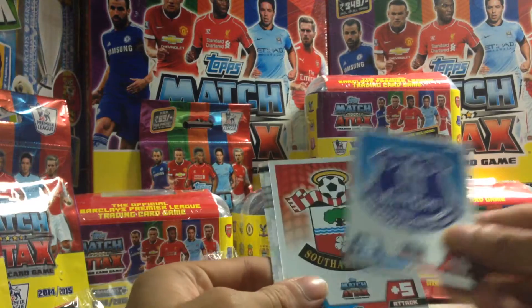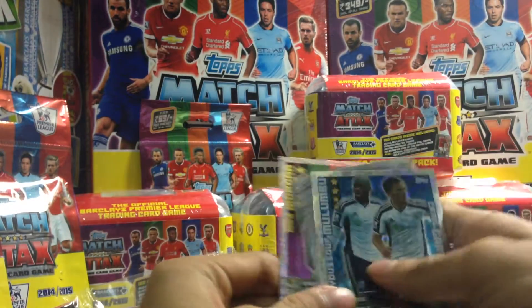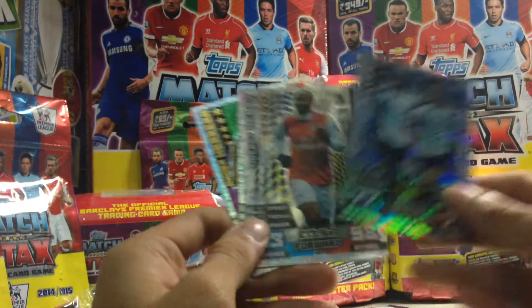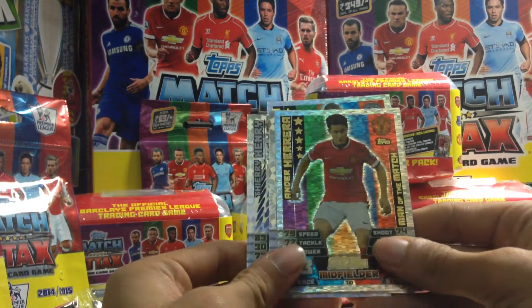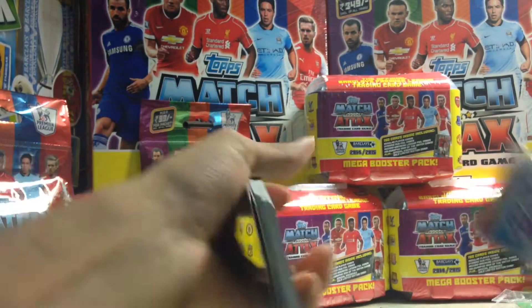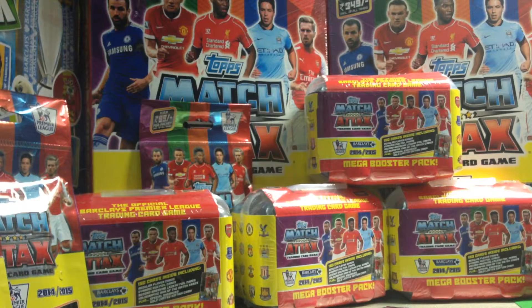We've got the Everton and the Southampton club badge, which is absolutely amazing - this helps me complete my collection, so that's fantastic. We've got Mulumbu and Gardner for the midfield duo, we've got Andre record breaker, we have Wes Morgan for Leicester, and we've got Ander Herrera man of the match for Manchester United. So a brilliant multi-pack opening in the end, unfortunately not the 100 clubs that we've been on the lookout for, but a fairly decent pack opening.